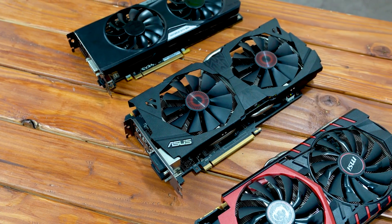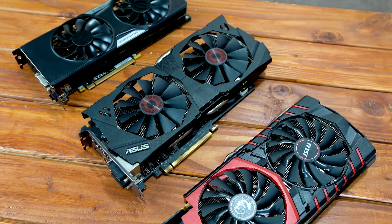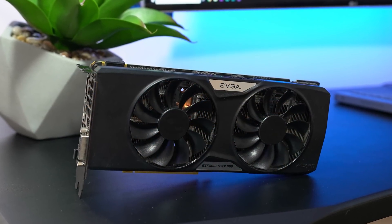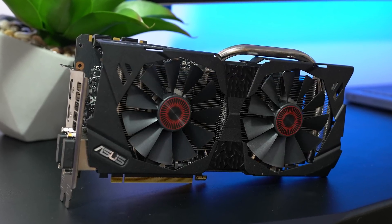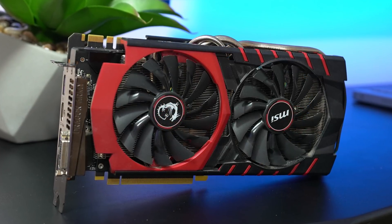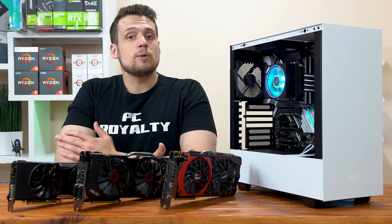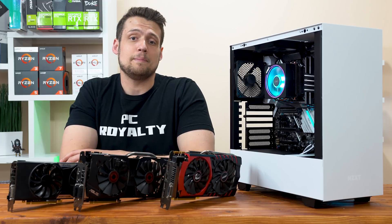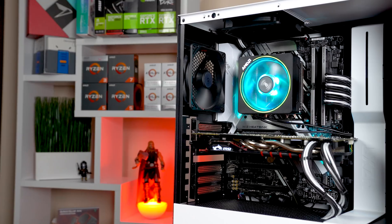Before we jump straight into the benchmarks, I want to quickly introduce these cards. Our GTX 960 is the EVGA SSC model with 2GB of GDDR5. The GTX 970 is the Asus Strix 4GB — or 3.5GB — version. And the GTX 980 is the MSI Gaming 4G version, also with 4GB of GDDR5. I would have really liked to have all three cards with the same amount of VRAM; that 2GB is definitely going to be a limiting factor, but unfortunately this is the only GTX 960 I have in the studio.